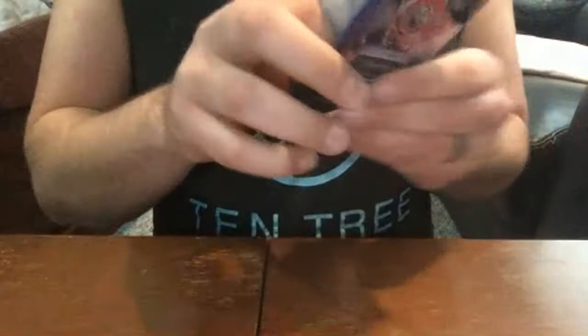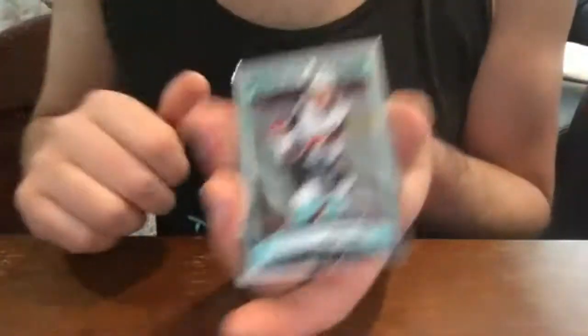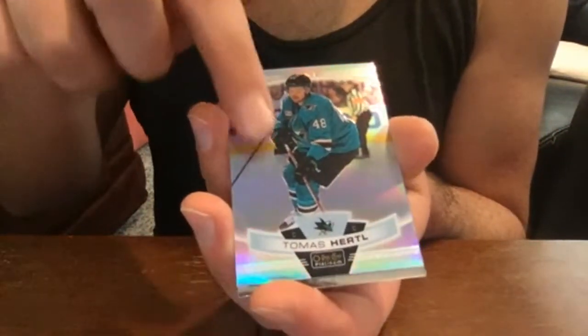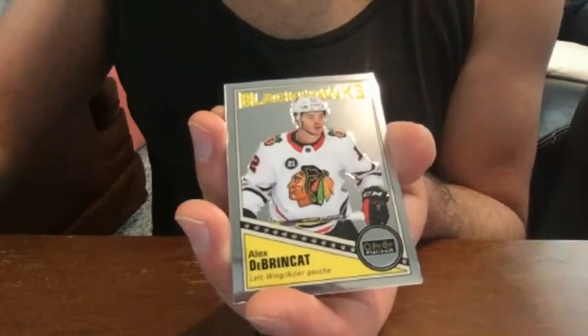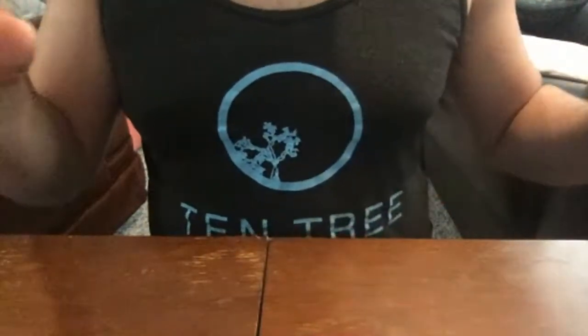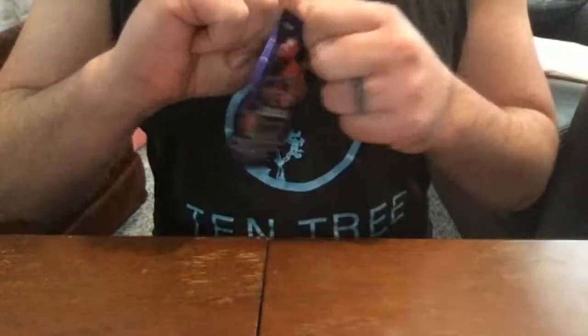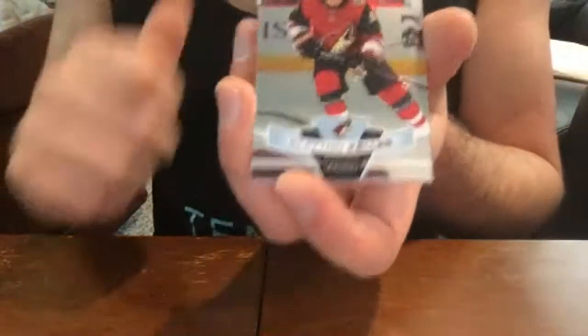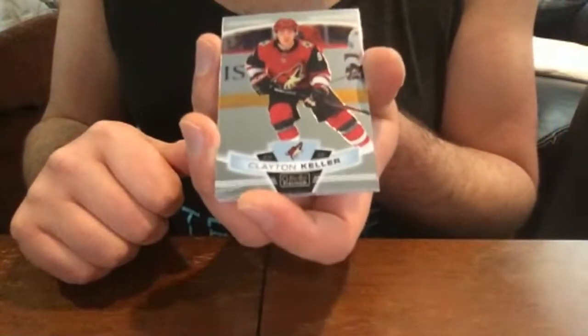I'm not going to lie — I'm more excited about that Pettersson sunset than a Brady Scheea seismic gold, but that's okay. Barrett Hayton base rookie, Tomáš Hertl rainbow, Alex DeBrincat retro, and Orion Kattlebugg base. Part of my problem with the image glare is that I have my laptop angled, using the webcam — so the light bounces off the card. When I get things set up with a proper video camera hopefully that won't still happen. Clayton Keller base.